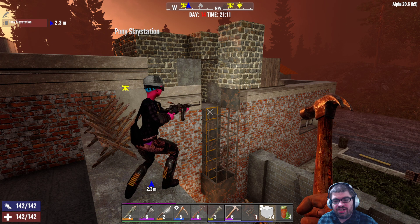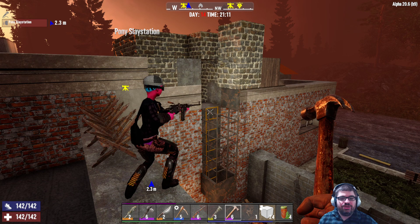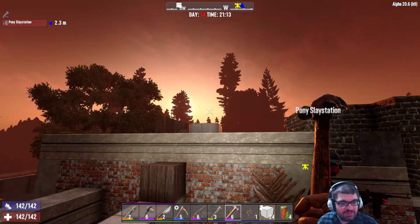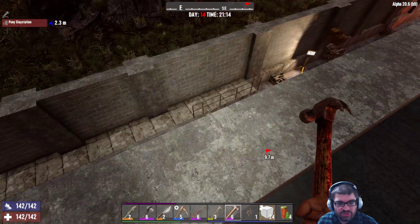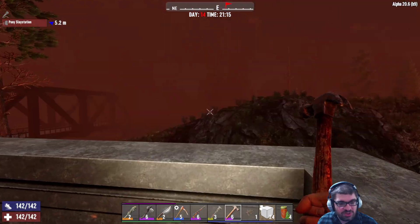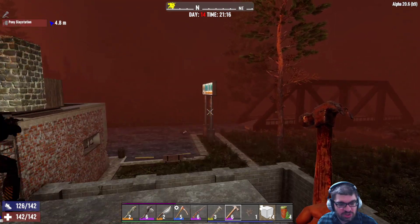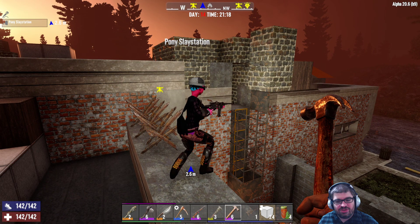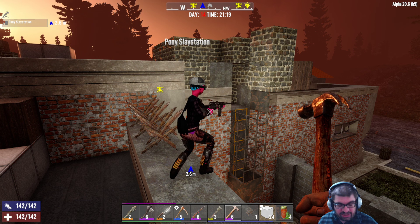Hi folks, this is Vincent Adelie with Ads Gaming Addiction, and once again we're going to play 7 Days to Die. This is day 14. We are about to be hit by another blood moon. For those of you not familiar with this game, every 7 days by default you are attacked by a ravenous swarm of zombies. Every night they're dangerous, but every 7 days they are relentless.